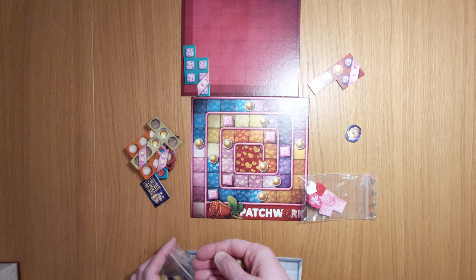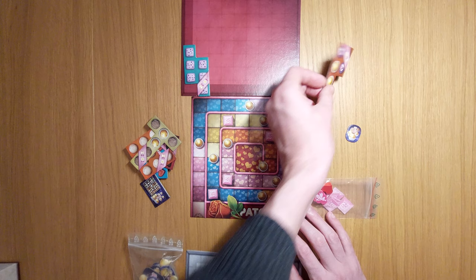Do I take that tile to stop them taking it? There's an engine-building aspect whereby early on you're paying something like 10 buttons to get three button-income tiles, which allow you to score each time they go round. These single chits don't score, but the button-income tiles do.